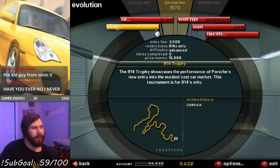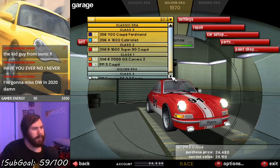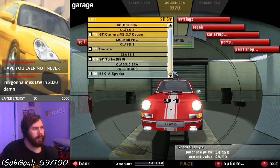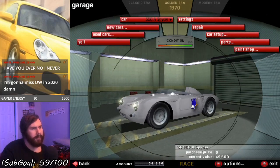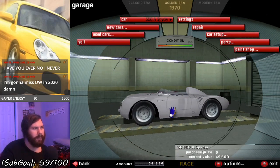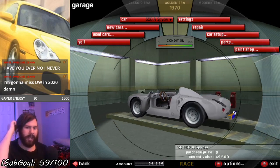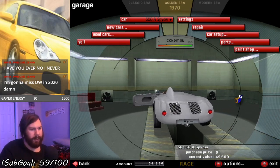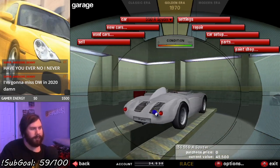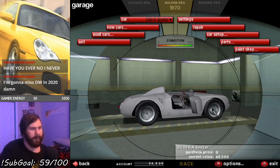Alright, well that was a cool little bonus. We've completed the classic era and got the bonus car, so let's check it out. There's my 911S - and there it is, the 550A Spider. So that's complete. I guess now we get to move on to the golden era and see what we've got to mess with in that.